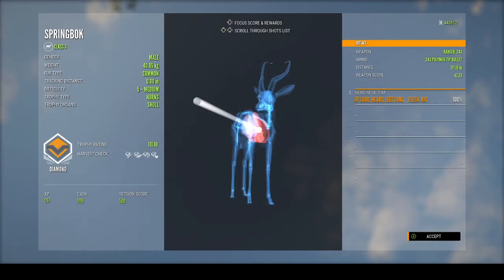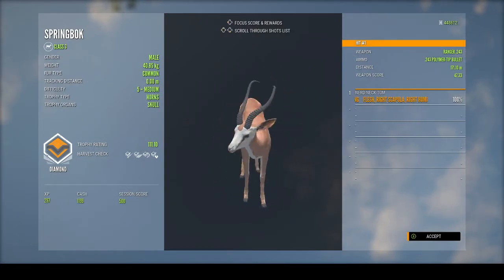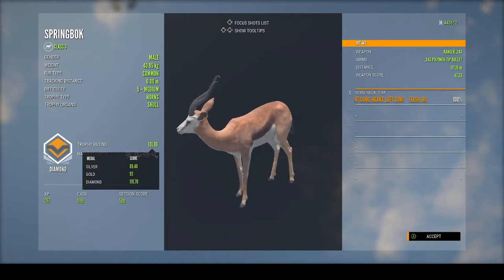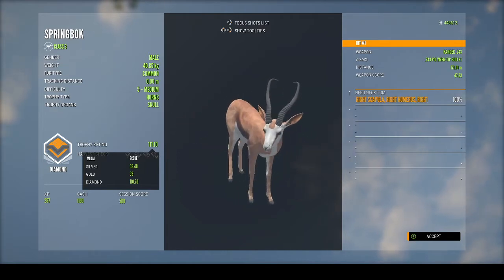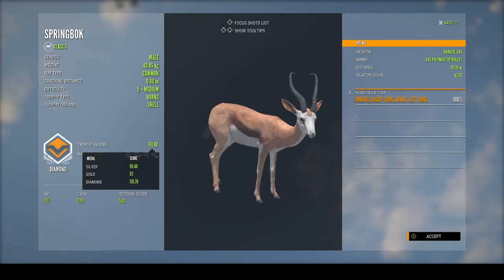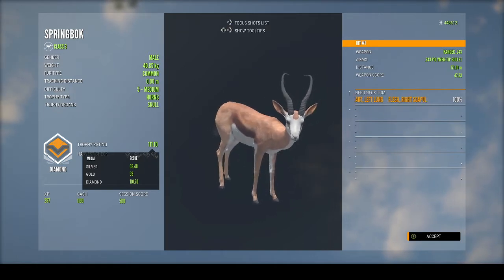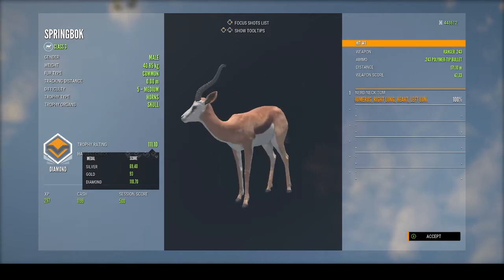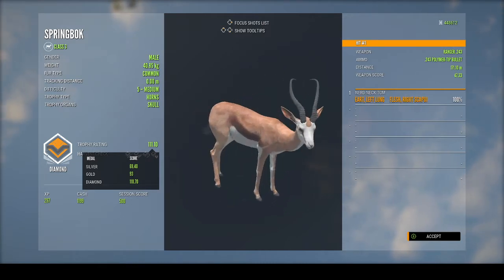Okay, so it's a diamond — I heart shot it. It's 111.10, so it's 0.4 above. I wasn't even going to record it. I was like, oh, that's Smallhorn's, it's not going to make it. But it made it.